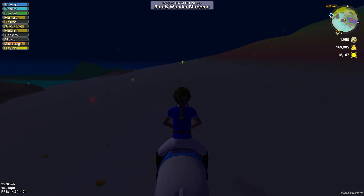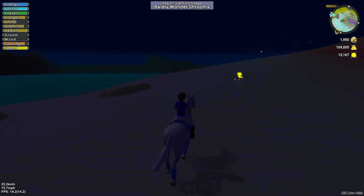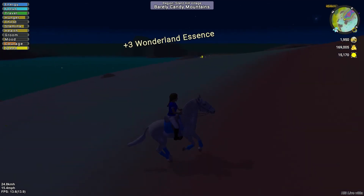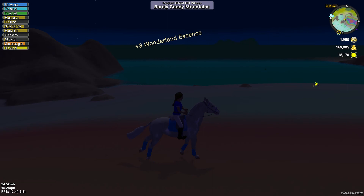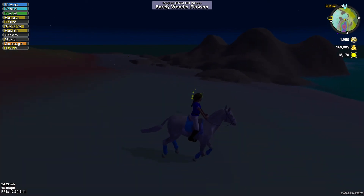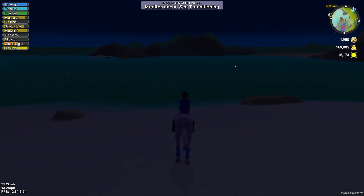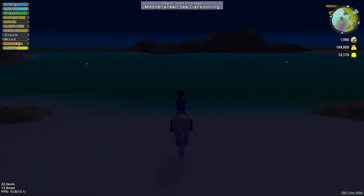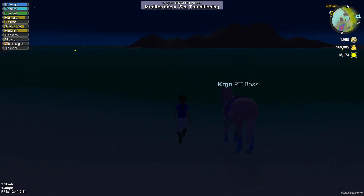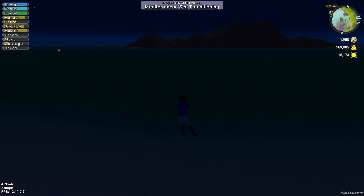The horse I'm riding is actually a grade, and I'm not one for grades, but he looks kind of like a Frisian. In fact, one of his parents is a Frisian. Another piece of equipment that you can unlock once you collect essence is called a kayak.